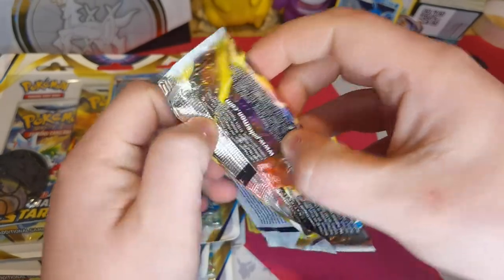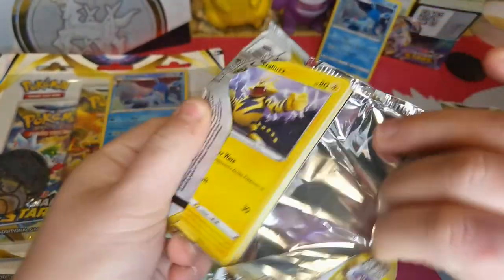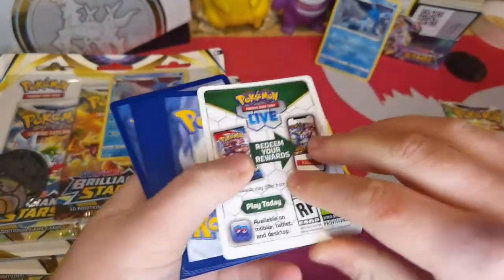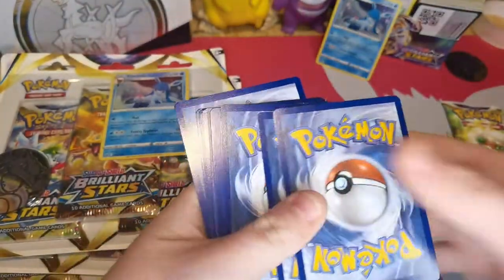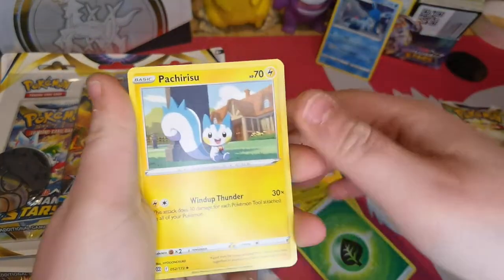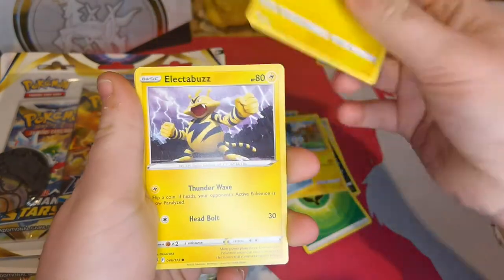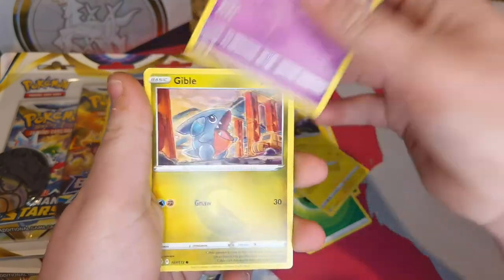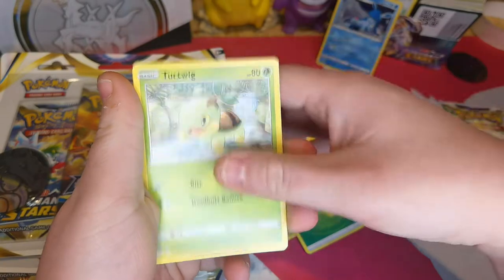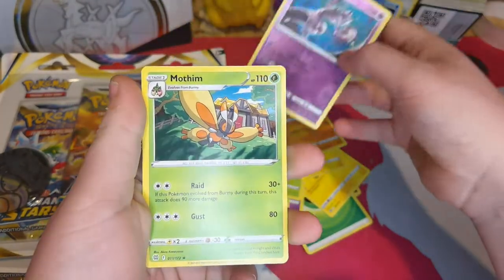It's so late here in the UK. One, two, three, four - here we go. We've got Grass, my favorite. Parachute, Blunder Policy, Leavanny, Electabuzz, Chimchu, Gibble, Turtwig, Chatot, reverse holo of Mewtwo, and a Mamoswine.